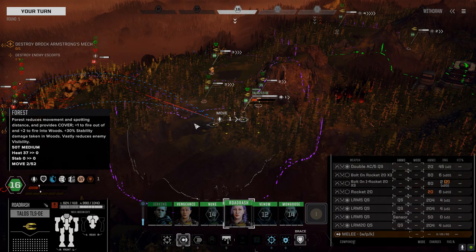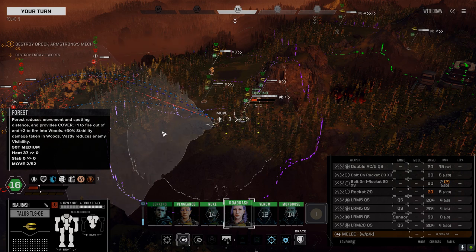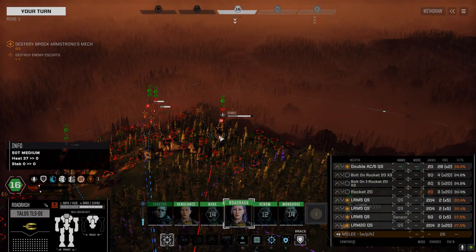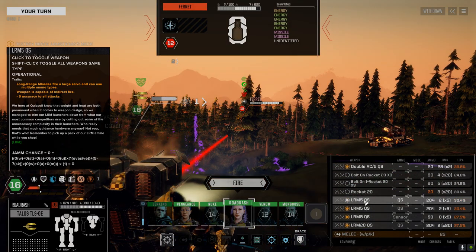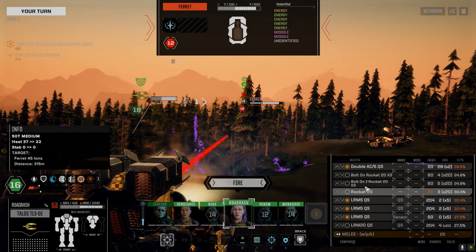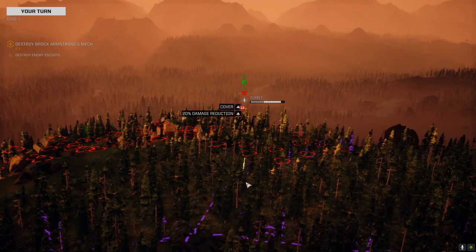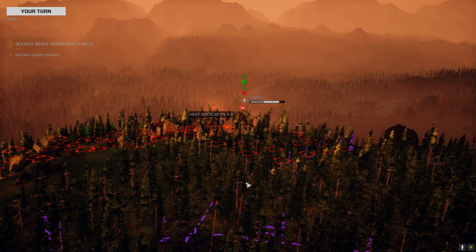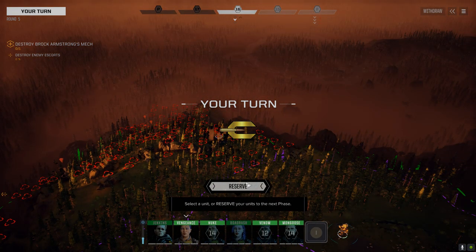We're running pretty hot here already. Let's use the double AC on this guy - we've got to drop some heat. Let's drop this guy. I'll throw the bolt-ons in for a little bit of punch - they don't add heat. Let's see if we can get some damage in. Double missed! Rockets and missiles racking up some good damage though.